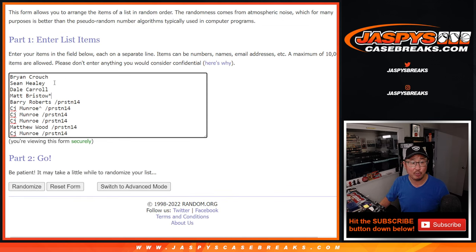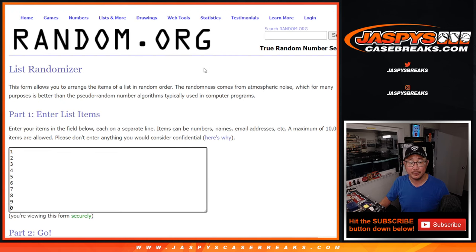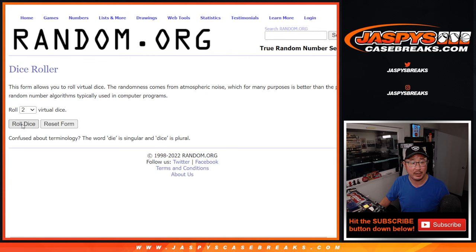Now let's assign you a number. Big thanks to the people who bought their spots straight up, and thanks to the people who won their spots in the filler. There are the numbers right there — let's roll it and randomize it.